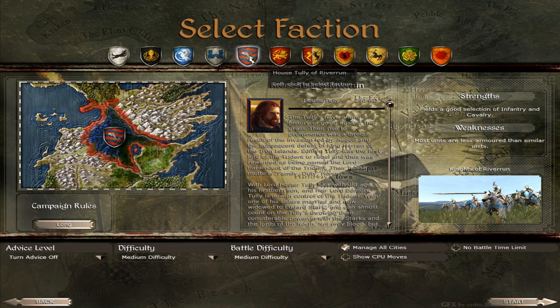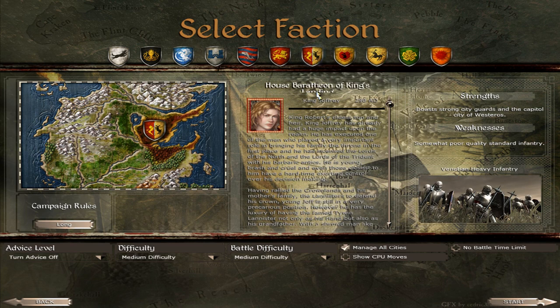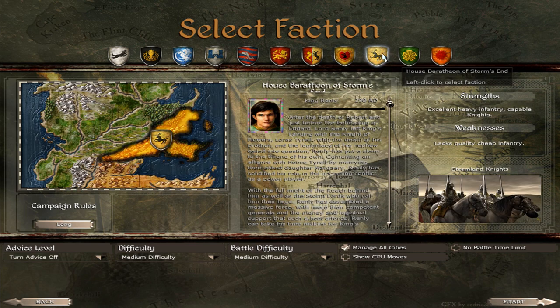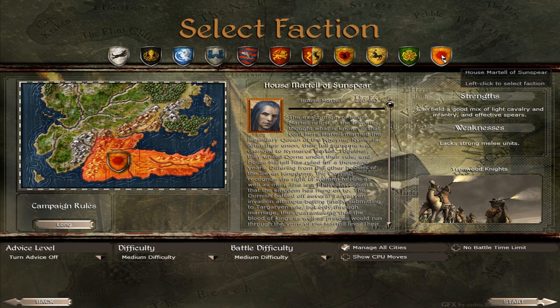We have House Tully of Riverrun led by Edmure Tully, House Lannister of Casterly Rock led by Tywin Lannister, House Baratheon of King's Landing led by Joffrey Baratheon, House Baratheon of Dragonstone led by Stannis Baratheon, House Baratheon of Storm's End led by Renly Baratheon, House Tyrell led by Mace Tyrell, and House Martell led by Doran Martell.